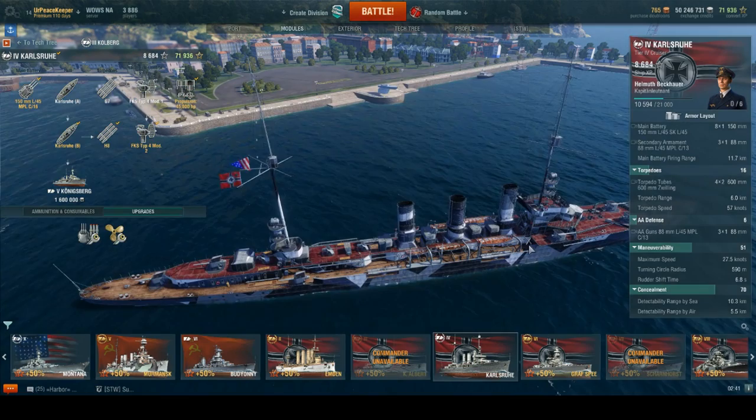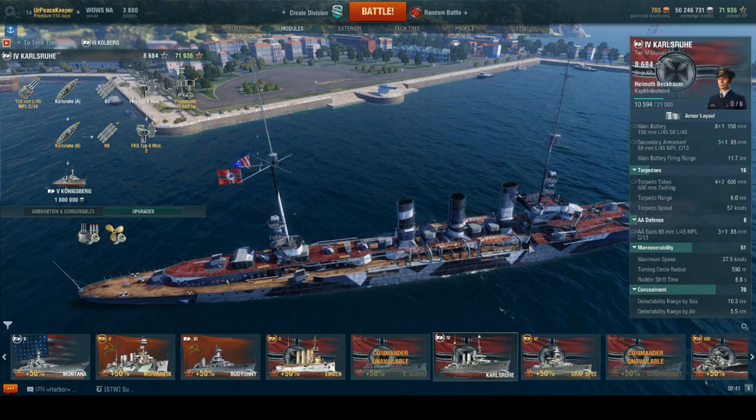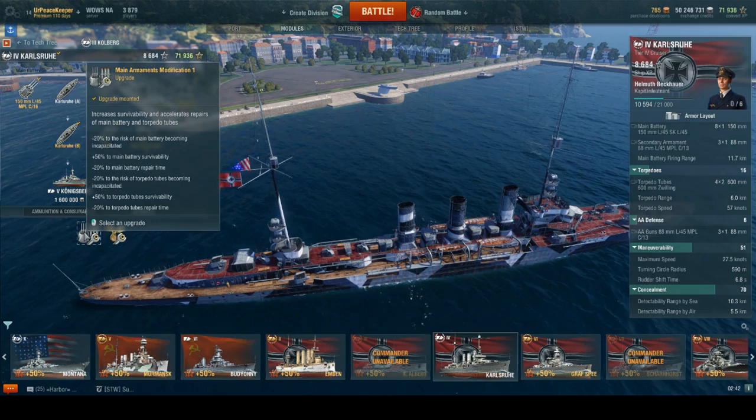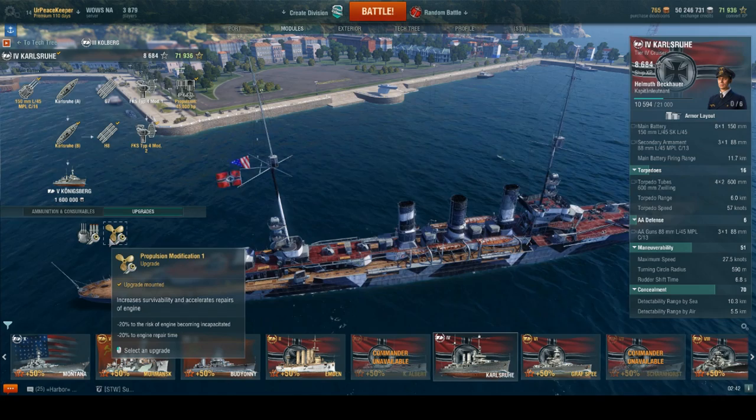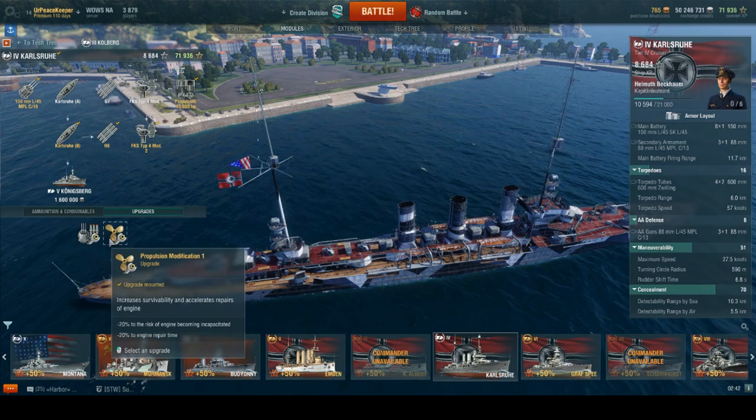It feels like we could probably find another cruiser to slot in at Tier 4 and bump Karlsruhe down to Tier 3, and she'd fit in just fine there. In terms of upgrades, Main Armaments Mod 1 is the standard for the first slot. For the second slot, Propulsion Systems Mod 1, to decrease the chances of engines becoming incapacitated as well as decrease the time it takes to repair them.